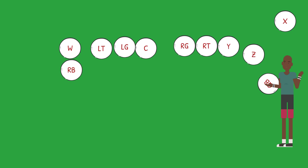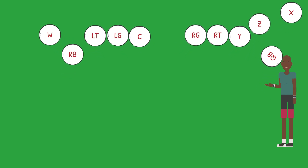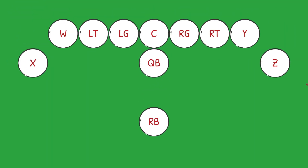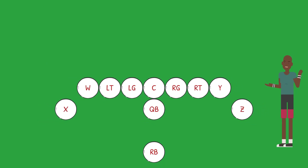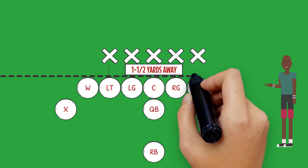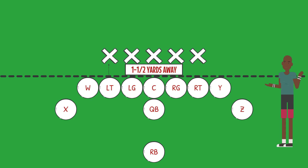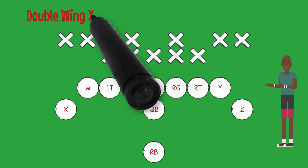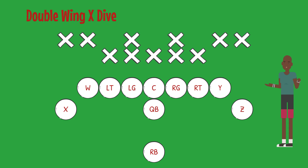At this point your running back will have the ball. Some of your offensive line, as well as your W receiver, will be blocking and trying to open up holes for the running back. Let's watch how this will work with the defense in place. Five defenders will line up opposite of each offensive lineman. These players need to be back one and a half yards away from the line of scrimmage. The line of scrimmage is an imaginary line across the field at where the ball is being snapped from. The remaining six defenders must be at least four yards away from this line. It's time to see the play in action: Double Wing X Dive.